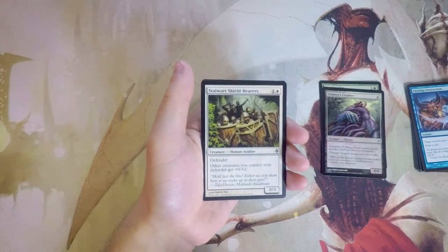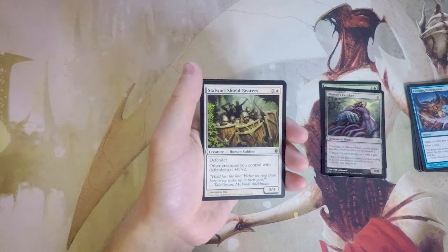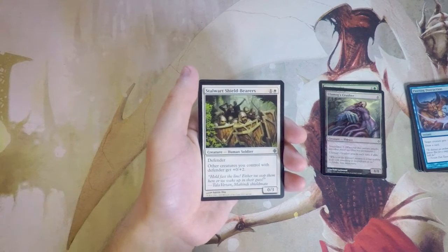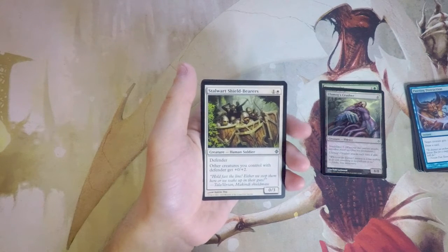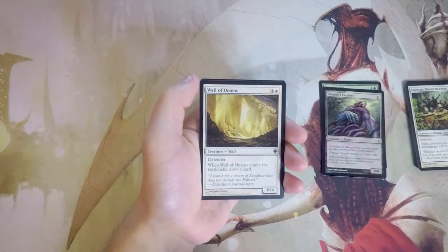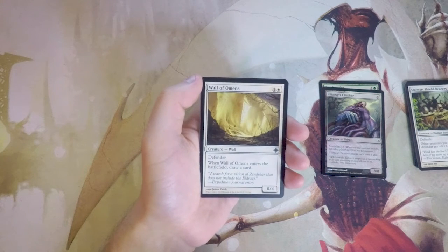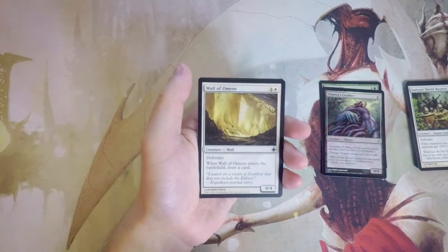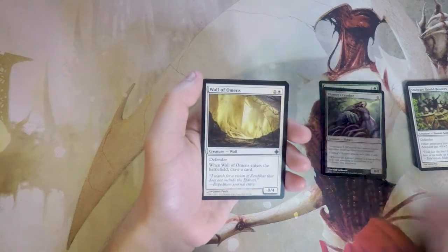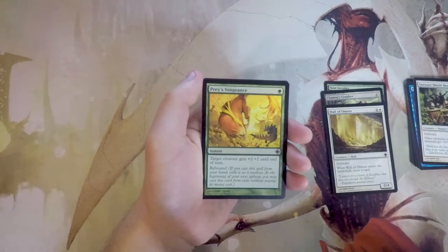Stalwart Shield-Bearers is one and a white for a 0/3 with Defender, and it gives other creatures you control with Defender +0/+2. There apparently was a Defender deck in this limited environment, but I don't really like this card outside of that. Wall of Omens, on the other hand, is a 0/4 for one and a white with Defender — when it enters the battlefield you draw a card. It blocks early for two mana, a 0/4 is fairly hard to deal with, and it replaces itself, which is fantastic.